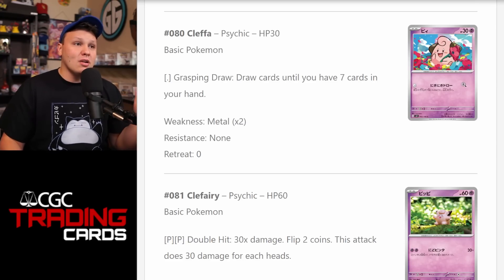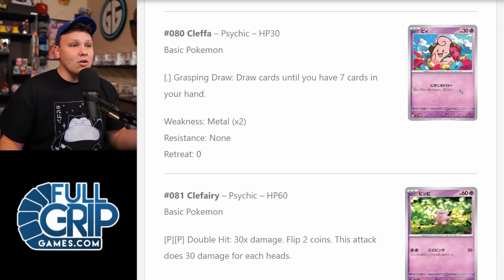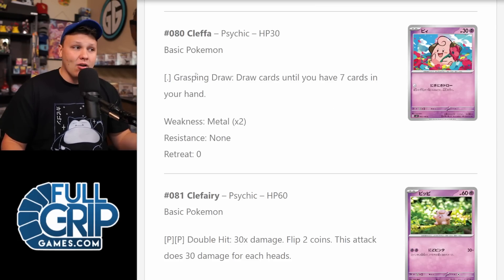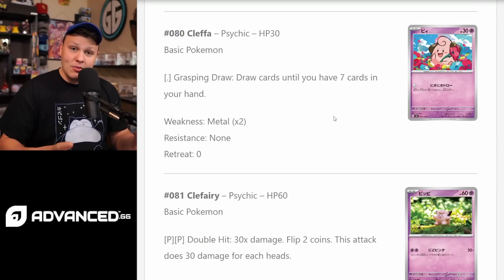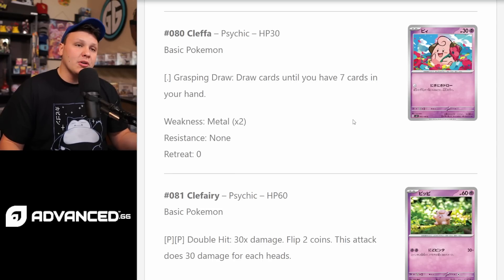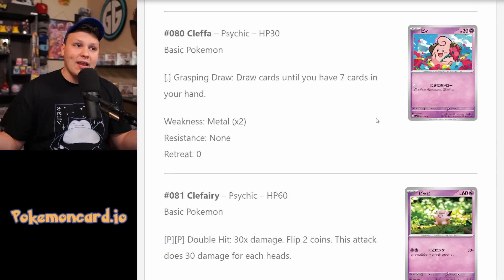There's no archetype being built around this card, and of course Charizard is going to be the best new archetype from the set. But just because it's not an archetype doesn't mean it can't be the best card in the set — and that's Cleffa. 30 HP, free retreat cost, free attack cost. Its attack, Grasping Draw, lets you draw cards until you have seven cards in your hand. That could be a lot of potential value, especially when you have a two-card hand. If your opponent Ionos you, that's pretty good — you get six new cards. If they don't, you drop to seven.